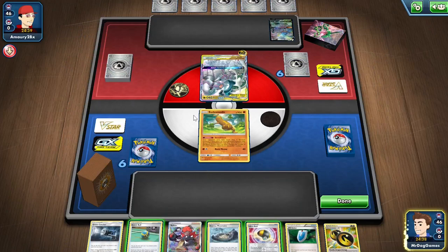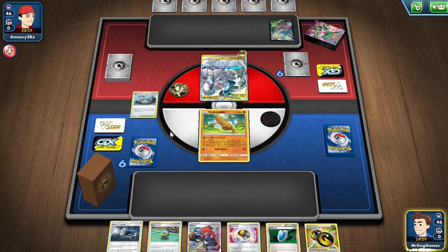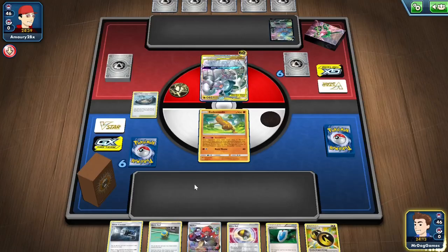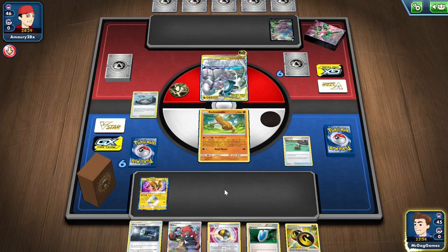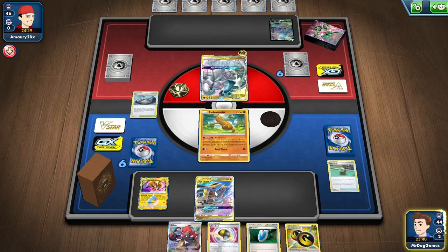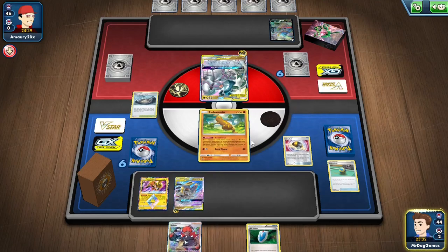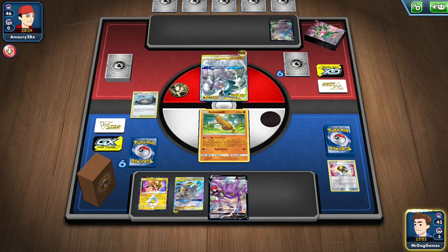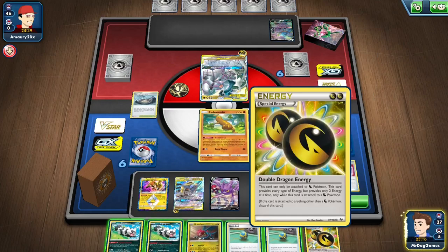Okay, we're going second. We can maybe get a knockout on this ADP, which would be really strong for us. It just depends if we have anything key-priced. We have the Crobat, which is really important, and we have one Tina Chomp priced. I think we get the Tina Chomp now because we have the Double Dragon Energy in hand already. We need a Float Stone, a way to get the energy, some Lightning Energy in the discard pile, a Zigzagoon ping, and Choice Belt.